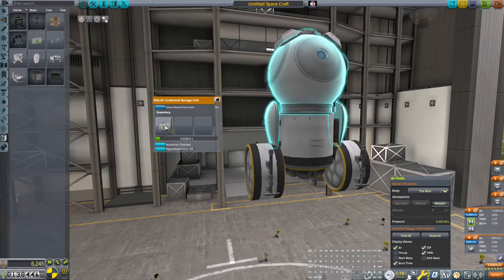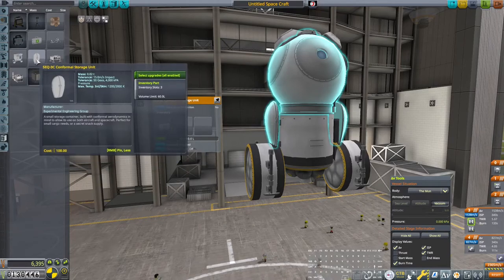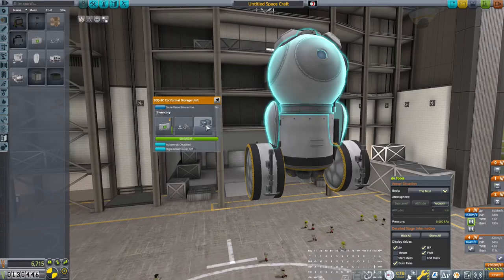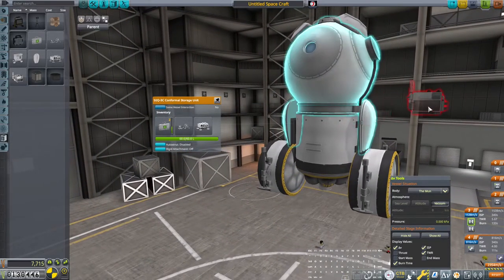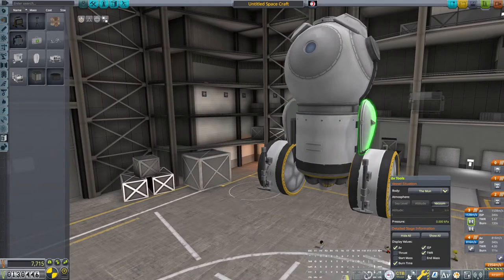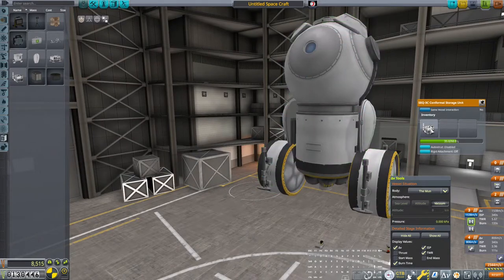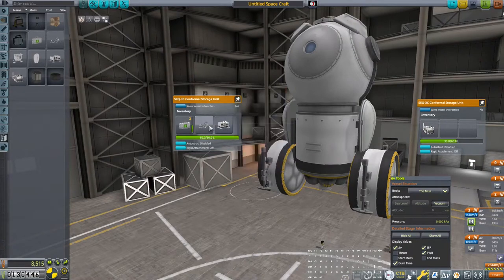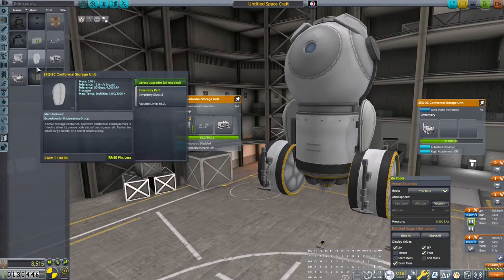I don't know if it's worth it to take more than one, but let's take two because they're cheap and light. Then we'll bring the photovoltaic panels, the GOBE'd monitor, and the Probodobodyne kit. Let's lock these things down to make sure we have everything: GOBE'd, photovoltaic panels, and the experiment control station. That's everything we need.